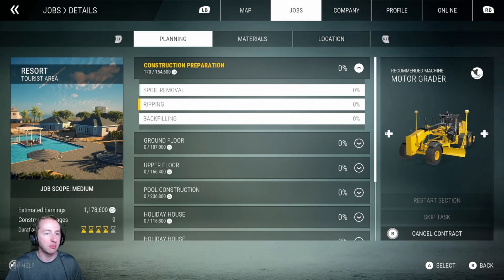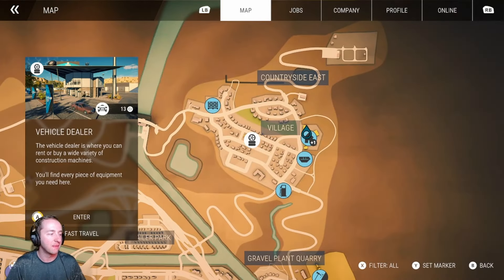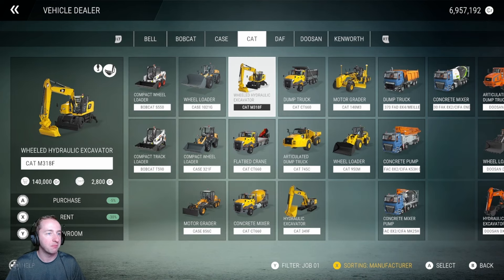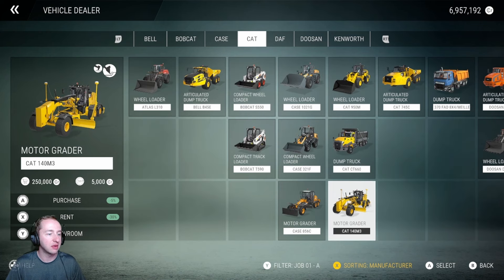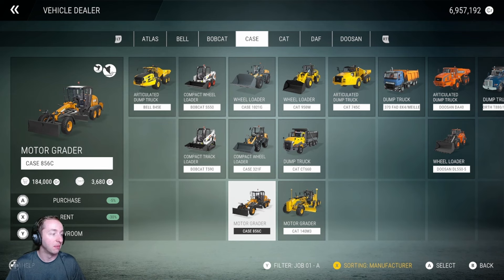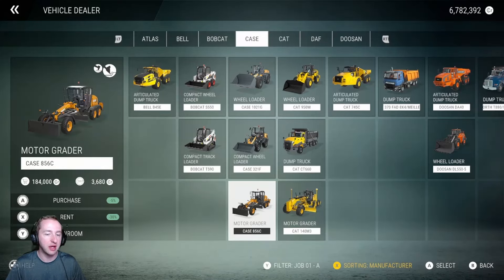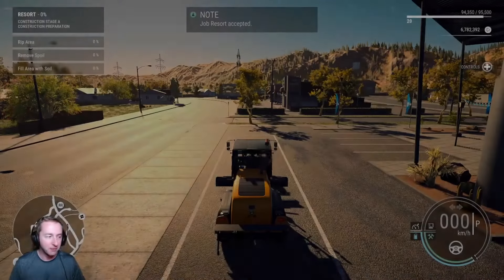First thing is we're going to have to get a motor grader, pretty much. First time I've ever had to use this. Can I fast travel down here? Actually, let's just go to the vehicle dealer first. There's one motor grader there. I'm going to use this one. Let's go and rent it... because I could just purchase it. Yeah, just purchase it. One machine in each class in the USA - oh, now you're just doing an achievement with that one. Let's go ahead and head over to the motor grader. Let's enter it and then we'll fast travel.